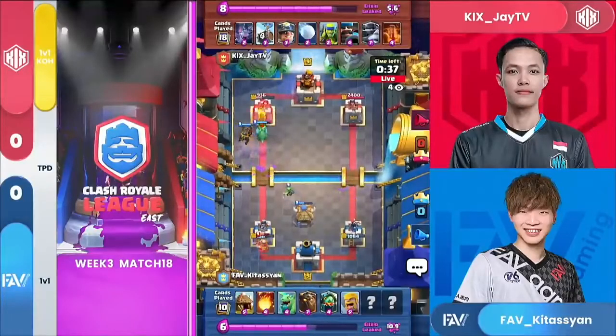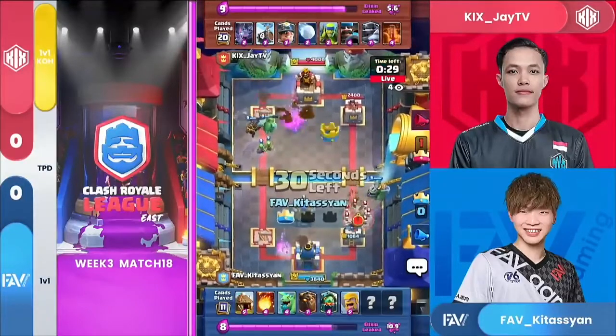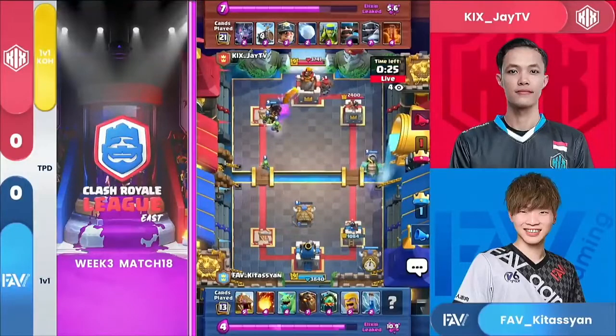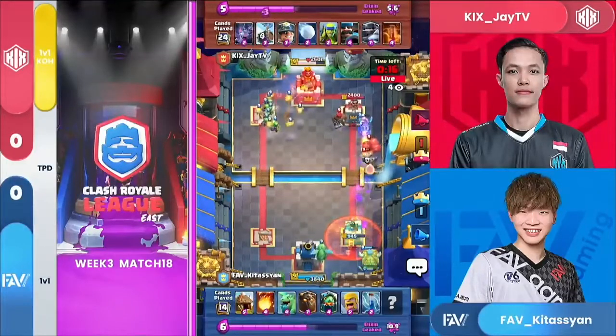The Bats are taken out, so now there is a Lava Hound and a Baby Dragon, but that Miner is ace for the next round for both players. The Zap might be thinking about three crowns. The Zap does come down for Kitashin. Kitashin has been holding onto that for what feels like forever. The Hunter just ignores everything going on on that left-hand side and it's coming down the right.